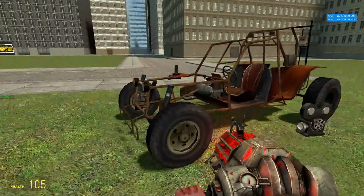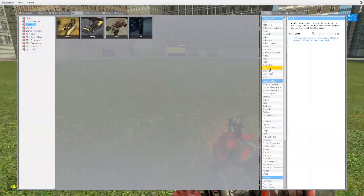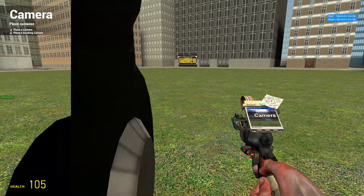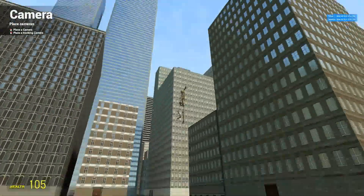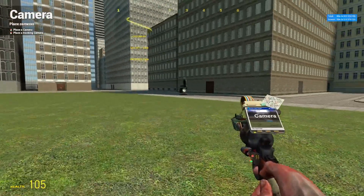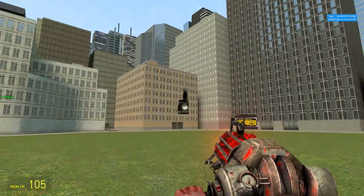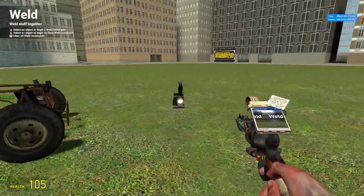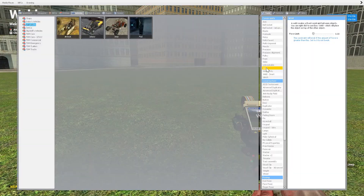That's the first example of tying multiple things together — I used the camera tool and the weld tool to make a custom camera angle for a vehicle. That's really what Garry's Mod is about. If you right-click and go into the camera, it tracks you and watches wherever you go. One thing to remember: it doesn't have physics, so you can move it around but it won't fall, and you can't weld it either.